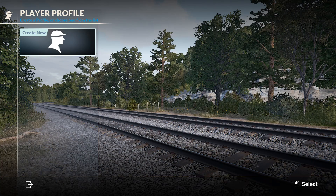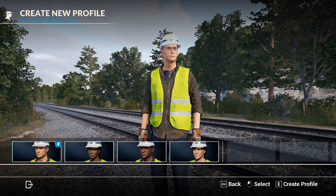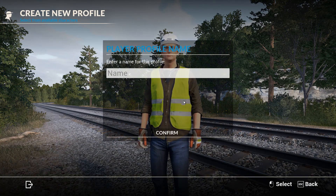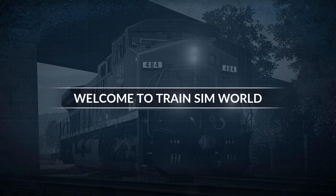Without further ado, let's jump in and create our profile. We're going to select this character and call him Electro. You can see here one of the trains we get access to — this is the EMD GP38-2, a diesel electric locomotive, probably the smaller of the three you gain access to in the game. Welcome to Train Sim World.